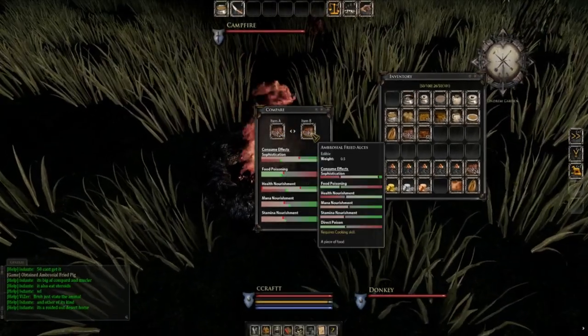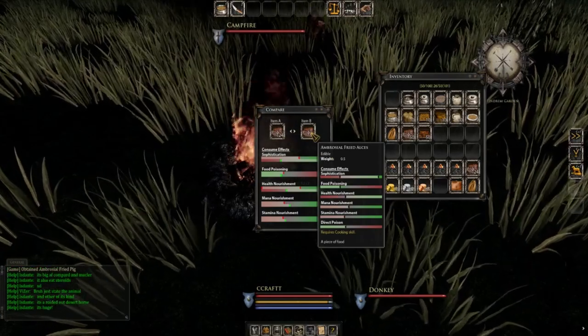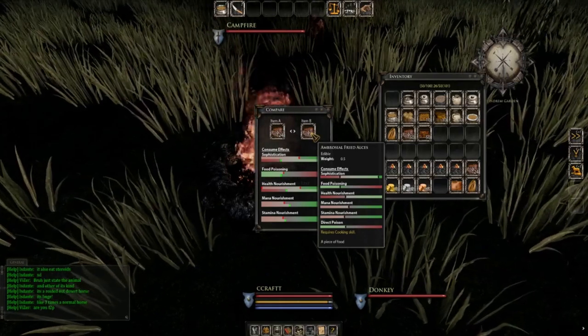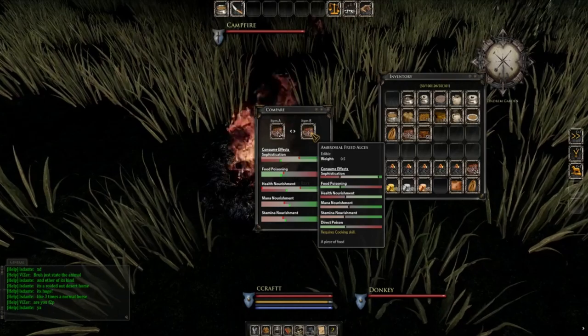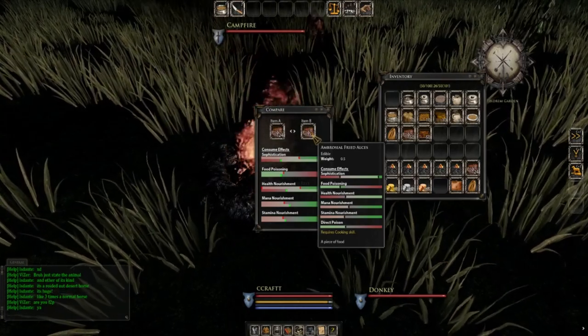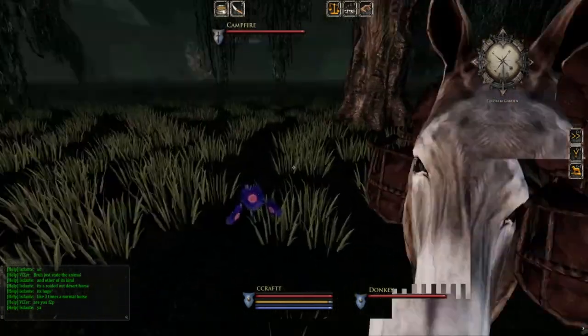Ambrosial fried alces is what I cook for myself and my friends — I don't sell it because it takes a bit of effort to get. I'm not going to tell you how to get it; I want you to go explore the map on your mount or on foot, go find it, and have some fun playing the game. Anyway, on to a basic stamina food.